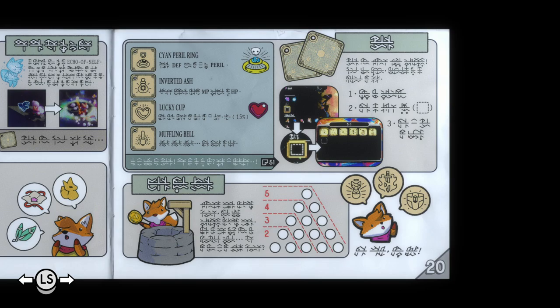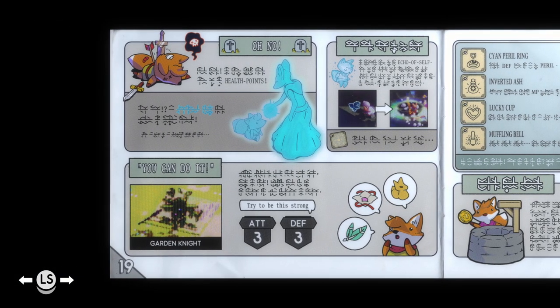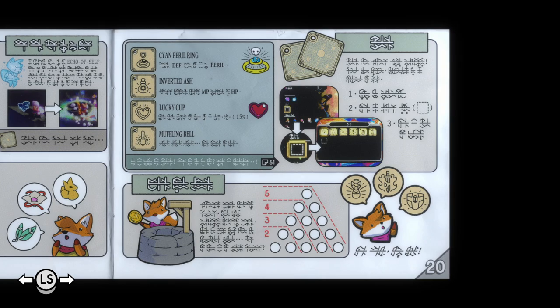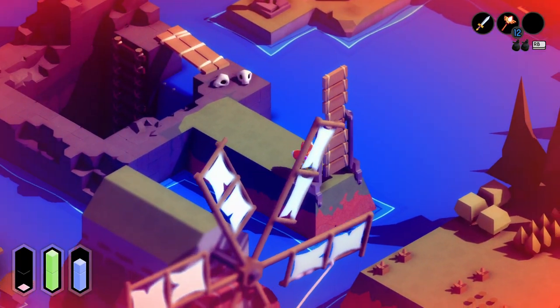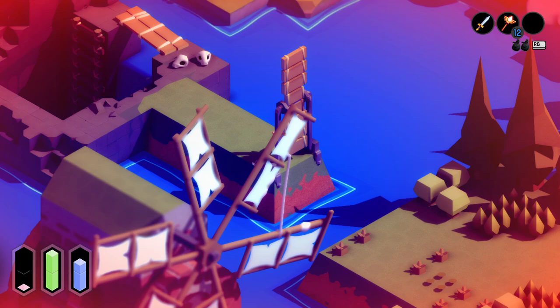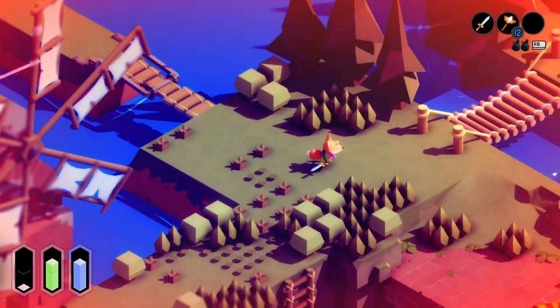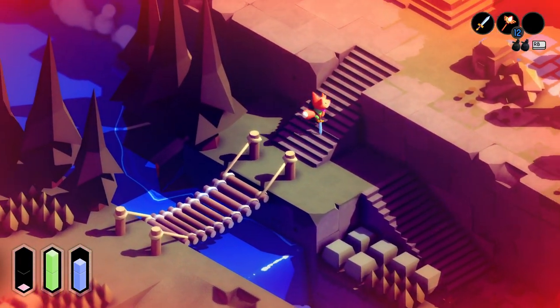I guess the tiles are supposed to be used for equipment — those are equipment. And then it seems like one of them might be able to prevent me from losing the Hollow Knight shade when I die. If only I knew how to read — I knew how to read at a very young age and would never be confused by an instruction manual.